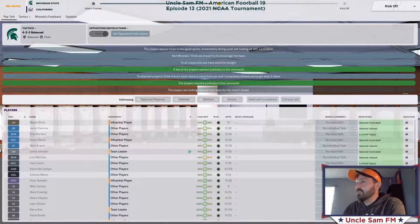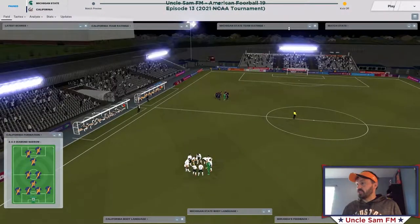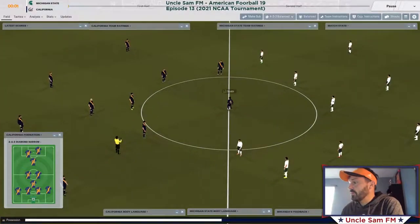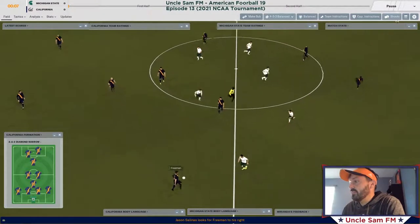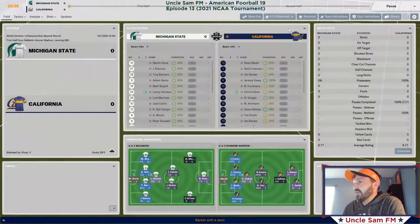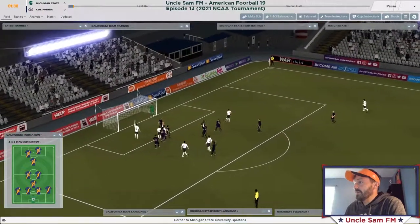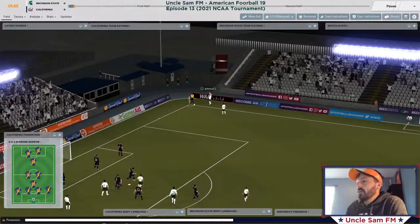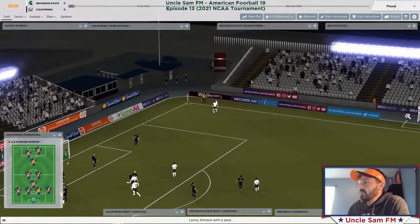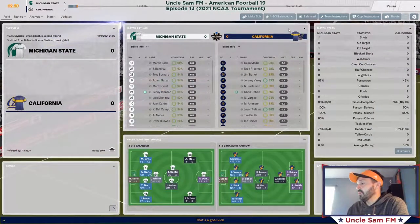Here we go — this is round two of the NCAA tournament, 32 teams left. I'm playing against California, a Pac-12 school. Gone with the same starting 11 to keep momentum going. Cal is in blue with yellow trim, I'm in white-green-white home kits. We get a corner in the second minute — Martinez puts it in the box, Moore heads it over, so all for naught.